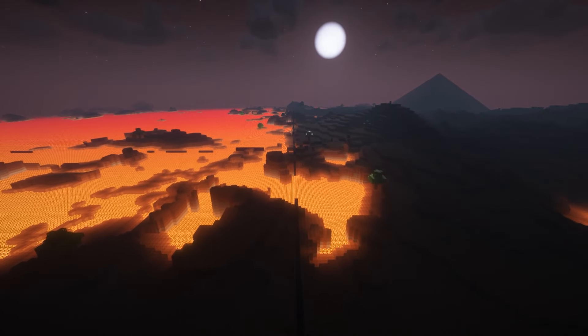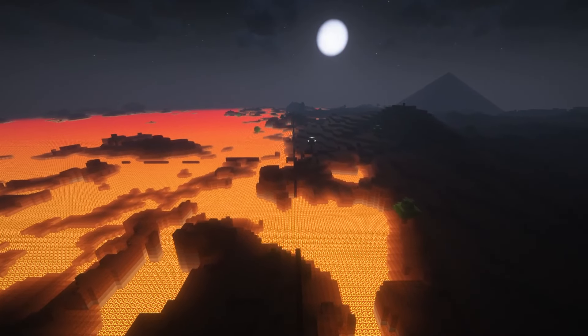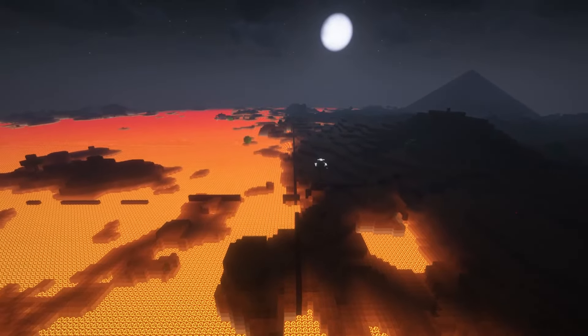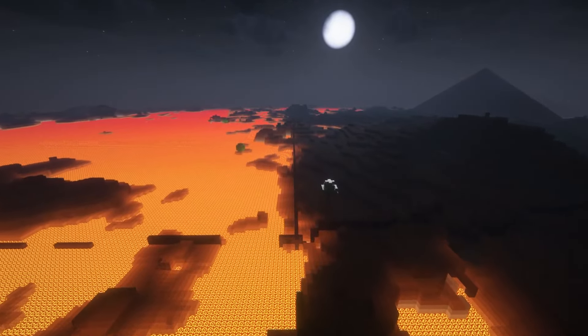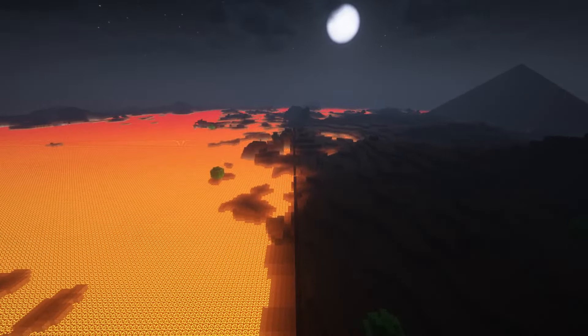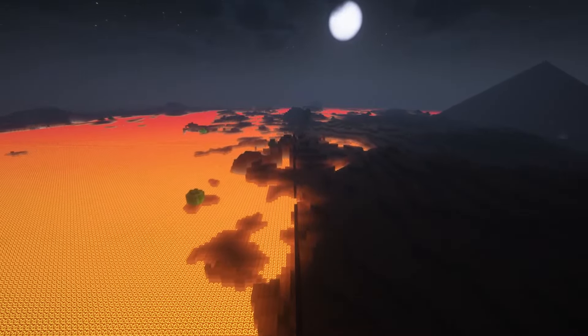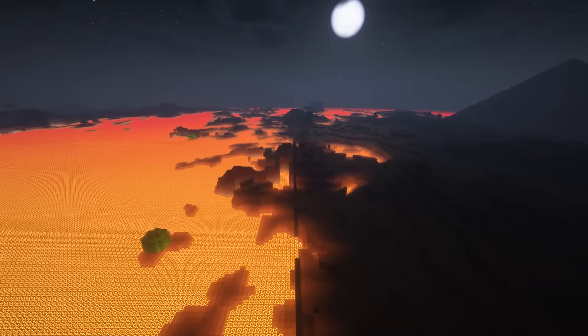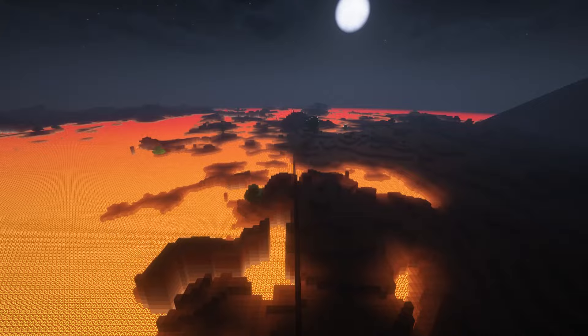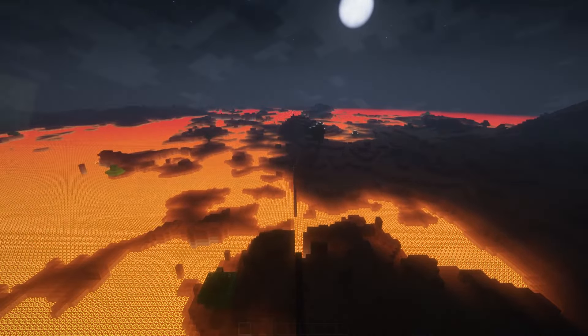Hello again and welcome back to a new series in this channel. In this series I will be surviving 100 days in hardcore Minecraft in the hell world preset. It is an old world preset brought from the in-depth days which I made into a mod for modern Minecraft. The main features of this preset are the lack of skylight, so everything is dark and mobs spawn all the time. All the water is replaced by lava and there are no grass blocks, which means no animals can spawn. So let's get started.